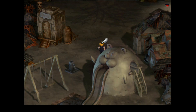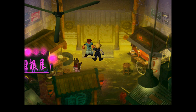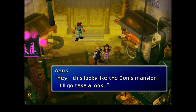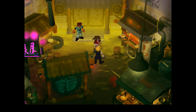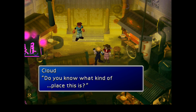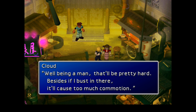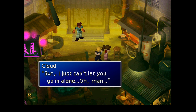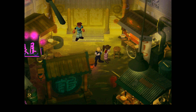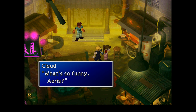We're heading through the promiscuous village of Wall Market to Don Corneo's mansion, where we're informed that only the cute ones can get in to see the Don — which excludes Cloud from the off. Ares comes up with the somewhat novel idea of dressing Cloud up as a pretty girl, in the hopes of confusing the Don enough to let them both in in order to find Tifa.